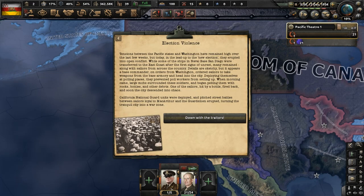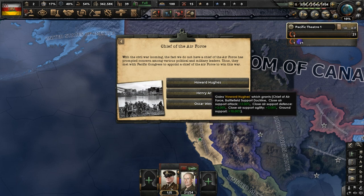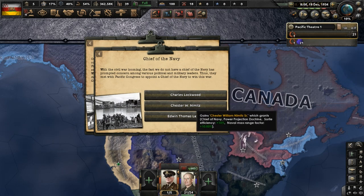Violence in San Diego occurs as California National Guard units are deployed to fight against sailors from Naval Base San Diego who are loyal to MacArthur, preventing poll workers from setting up. We got to pick a chief of the Air Force — let's go with Howard Hughes, who focuses on close air support aircraft. The chief of the Navy position is open, let's give it to Chester Nimitz. The election is formally declared.